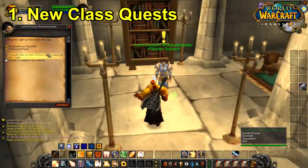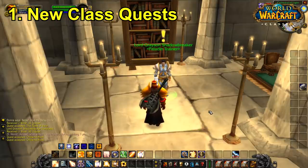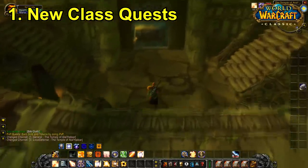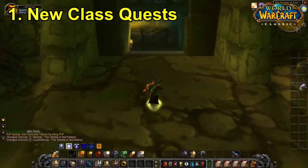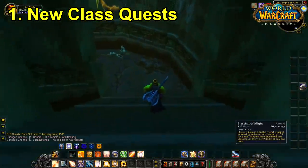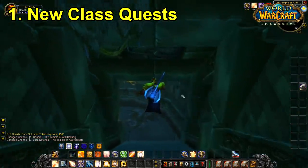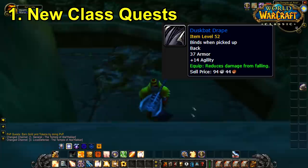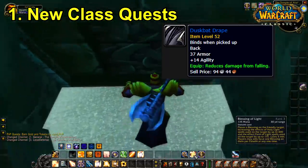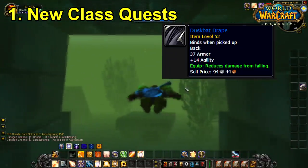The first big thing coming out is a set of class quests for basically every single class, which require you to go to Sunken Temple. A lot of the items are very class-specific and provide useful niche utility. Some of them are useful for the entirety of WoW's life. For instance, there's a cloak that reduces fall damage and stacks with Safe Fall — pretty sure there's no other item in WoW with that exact effect.